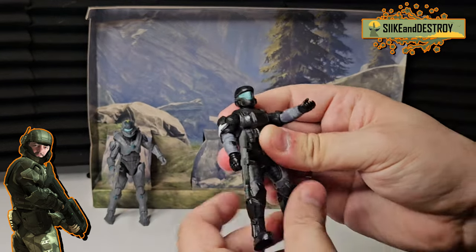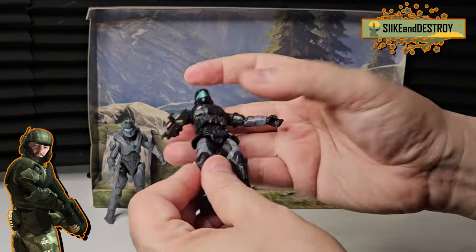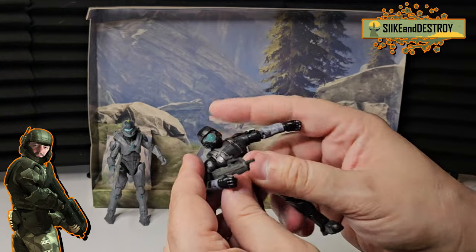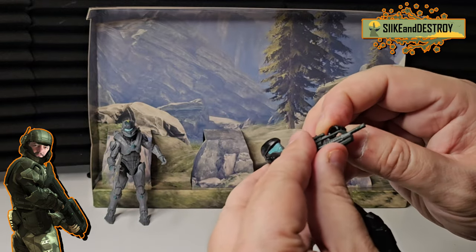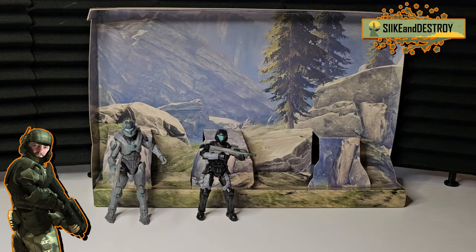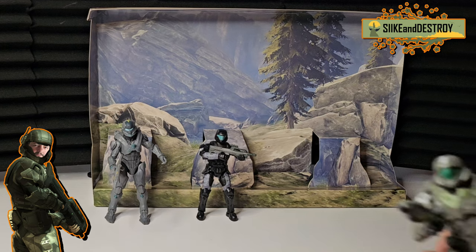I've heard so much about this ODST and I have to say, really nice — his arms, everything locks into place really well wherever you position him. There's nothing loose on the figure at all as far as joints go, and everything bends. I didn't have to put him in hot water or anything to loosen him up. Out of all the Halo Jazwares stuff, this is some of the best articulation, movement, and mobility I've seen. I can add him to my ODST Rookie set with the drop pod. I do miss the base plates they got rid of in series five and six.